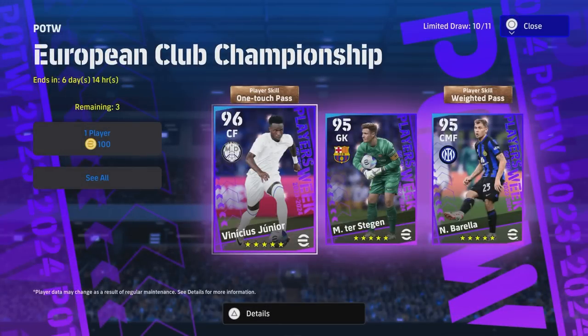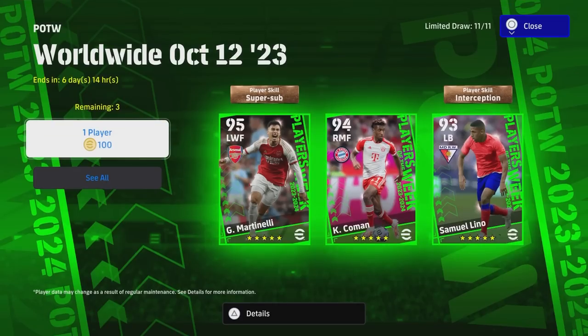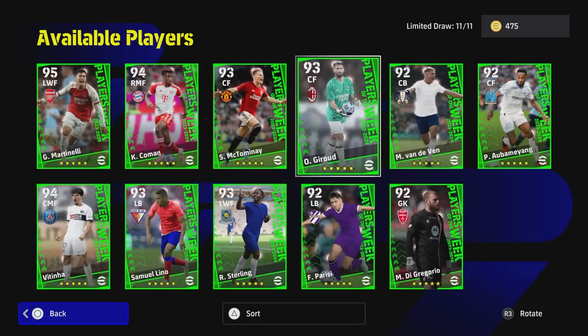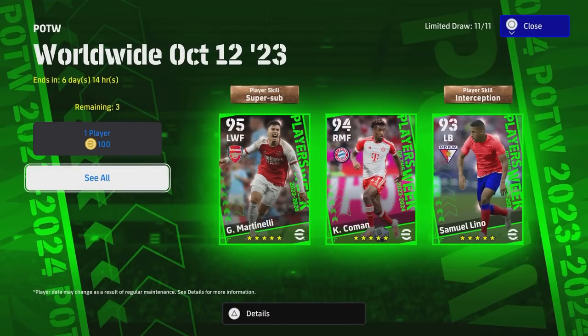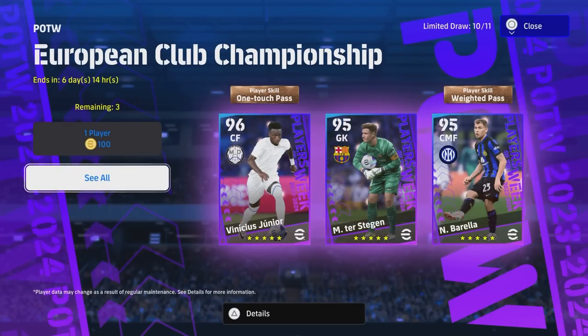Welcome back to the channel and welcome to another player review breakdown. Today we're taking a look at the Player of the Week European Club Championship player. We've already done and covered the worldwide Player of the Week. This is a very interesting pack — you've got some really nice players in here. You've got McTominay, super sub center forward, and Jeru who can play in goals — a really cool picture of him. With the European Club Championships you have three end game level players in my opinion.